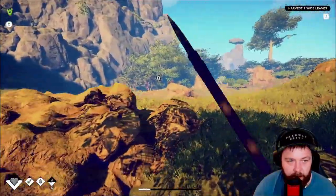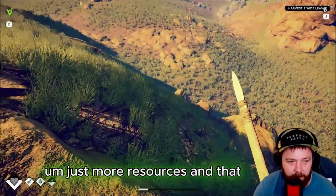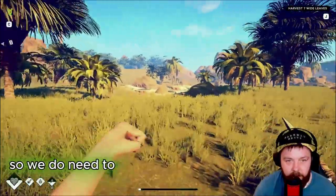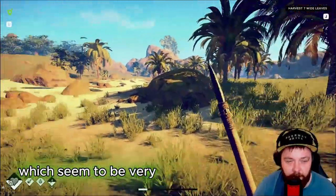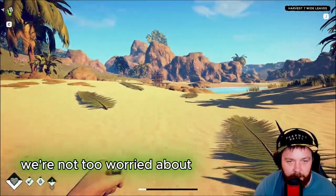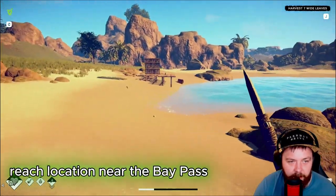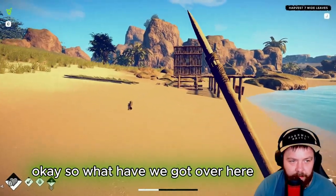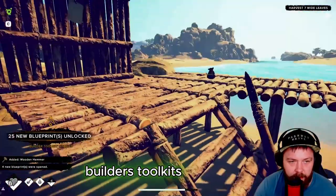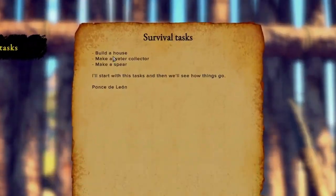It looks like we're not going to find much in between, just some more resources. We've got another beach over here with some leaves - we do need to harvest some more wild leaves which seem to be very difficult to find. Oh, these are narrow leaves, so we're not too worried about those for the moment. But there's a reach location near the bay pass - interesting. What have we got over here? We found Columbus's spyglass, and also a wooden hammer!